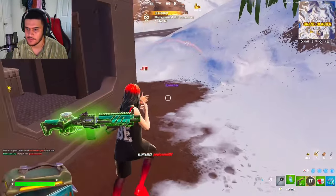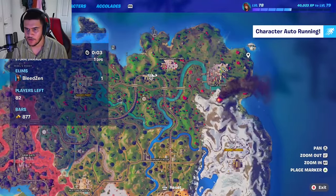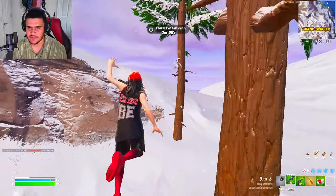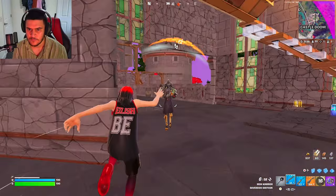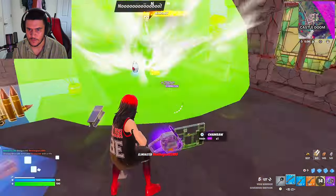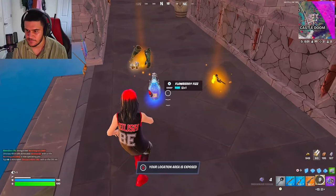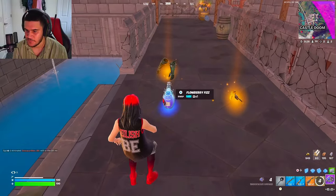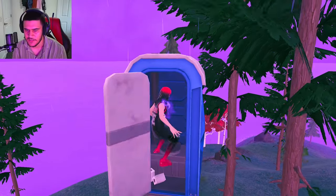I'm really sorry buddy, I had to do it. Now we're gonna go towards Castle Doom now that we got our broom, because we need a fizz. Doom had it the whole entire time. All right, 50 HP — get in here, boom boom boom boom.